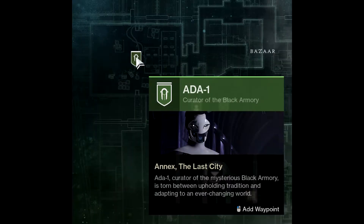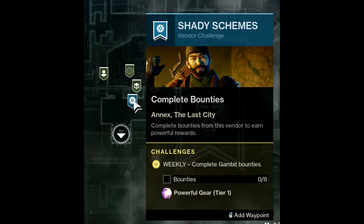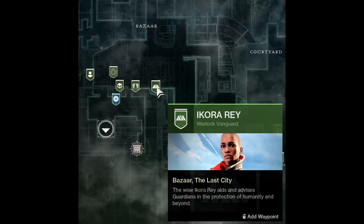The Annex contains Ada-1, who is the Black Armory vendor, Benedict-9940, who is the Leviathan activities vendor, and the Drifter, who is the Gambit vendor. The Bazaar contains Soraya Hawthorne, who is the clan vendor, and Ikora Ray, who currently holds nothing but in the past has been a vendor.